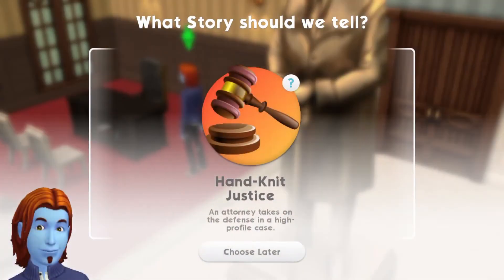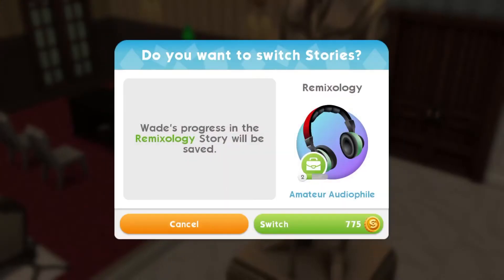I can click over on the courthouse and tap there and it will then ask me if I want to switch stories. Wade's progress in the remixology story will be saved and I can pay 775 simoleons to switch him over to this new story, this new career, if I want to.